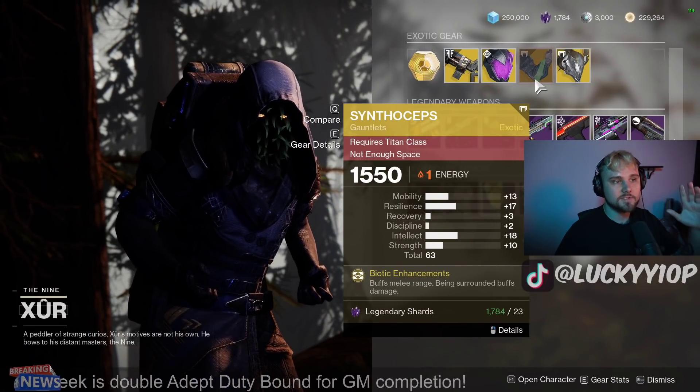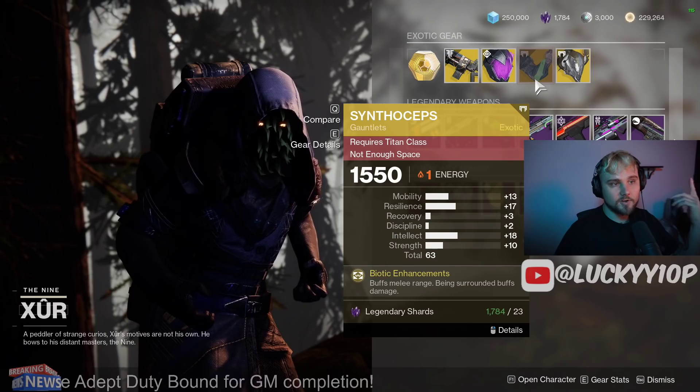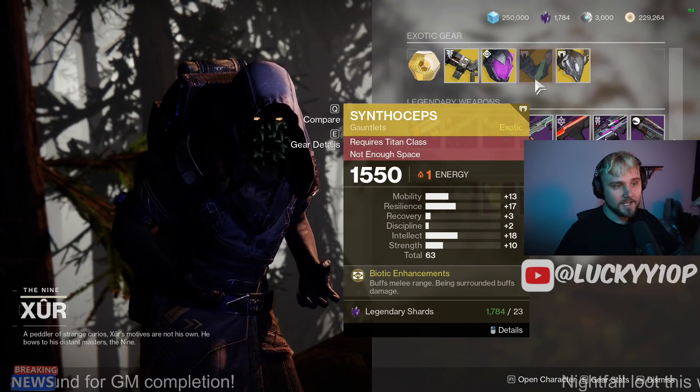And then we have Syntheceps, which is easily an S-tier exotic for Titans. PvE, PvP — there are always good applications for these. They're always really, really good. This roll is pretty bad with 3 Recovery and 13 Mobility though, so not the best roll overall.